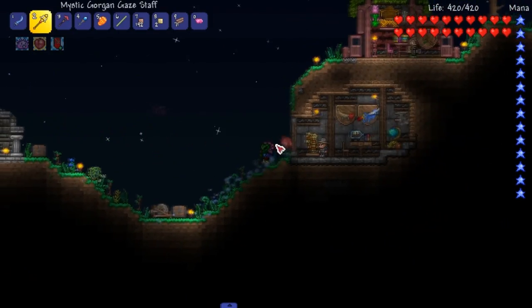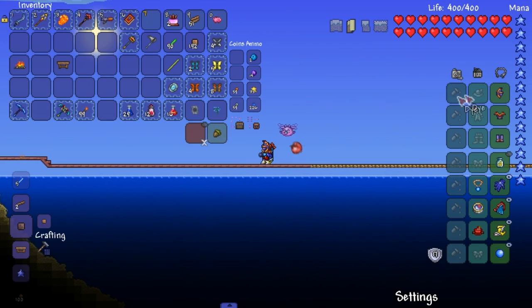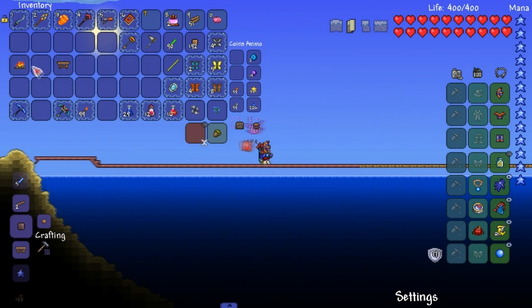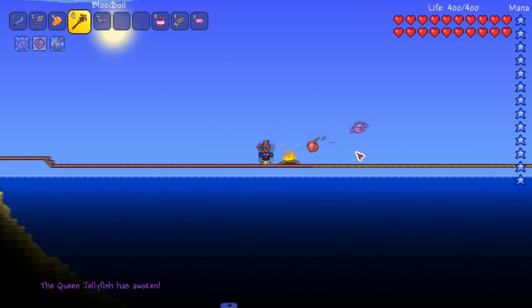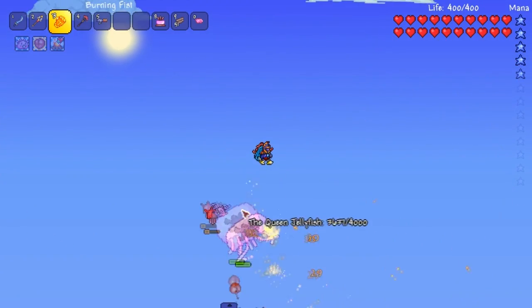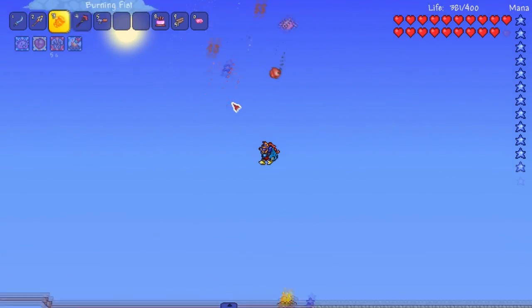I think it's jellyfish time. Because we're also waiting for a blood moon, which will hopefully happen sometime soon. I made a meteor set — with a special Tremor edition, we're getting a lot of Tremor this episode. Look at that — Meteor Mask: increases Magical Critical Strike Chance by 9% instead of percent damage. I think 4% damage is the original Meteor Armor helmet. Let's fight a Queen Jellyfish. I'll primarily use my new weapons. We always need a backup weapon as a mage.